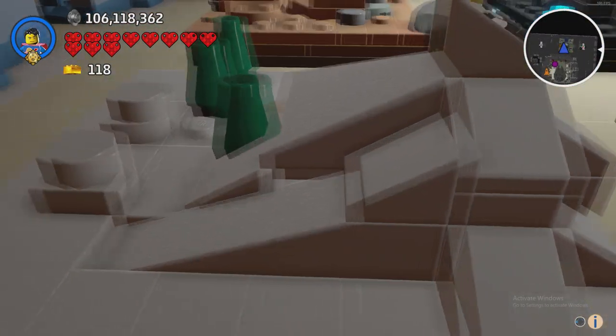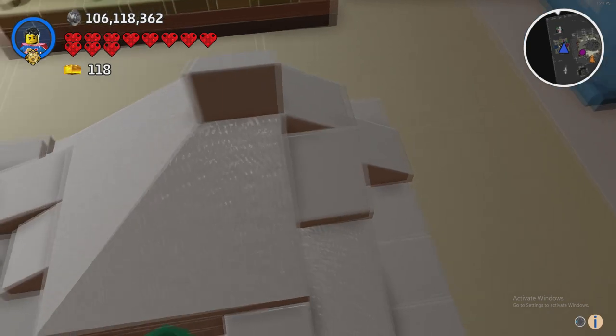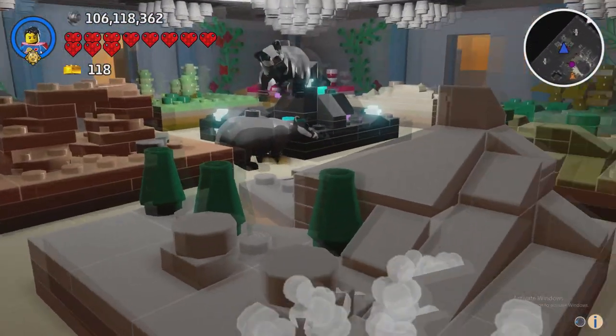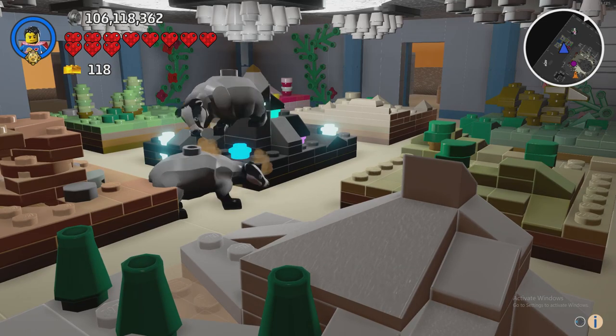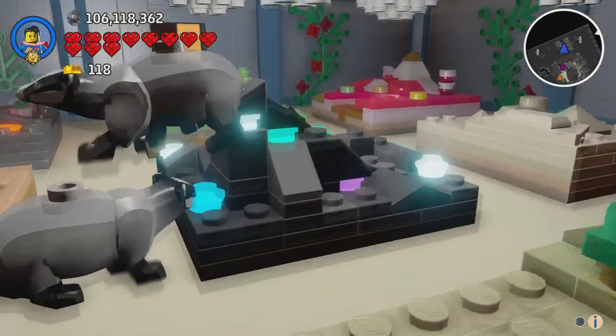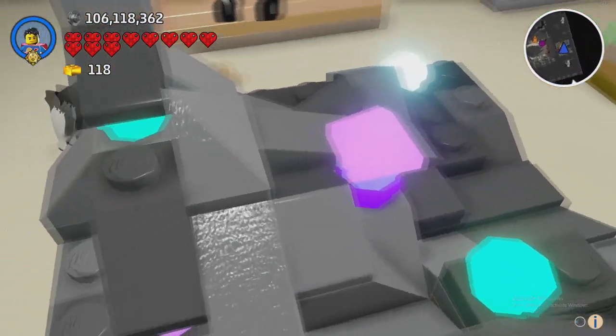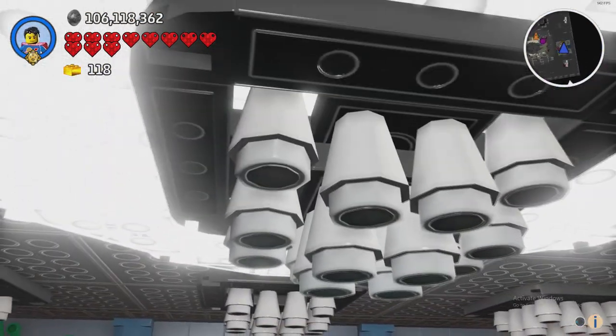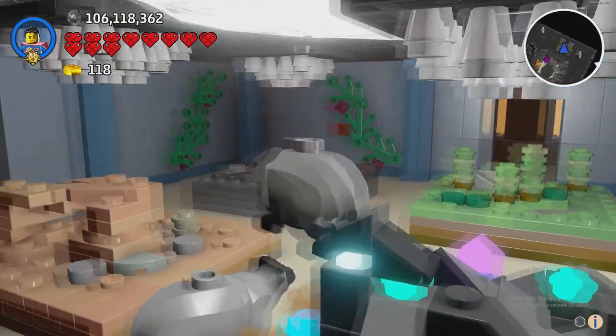And then we have the snow winterland — I can't remember what all the biomes are actually called but that's close enough. And then we have the black place with the crystals and gems and stuff. Pretty cool.